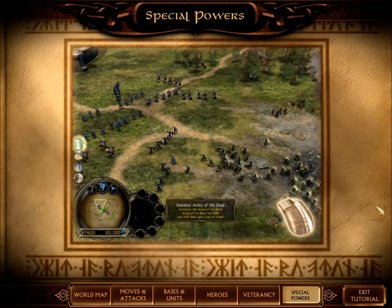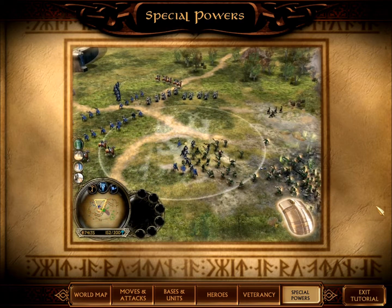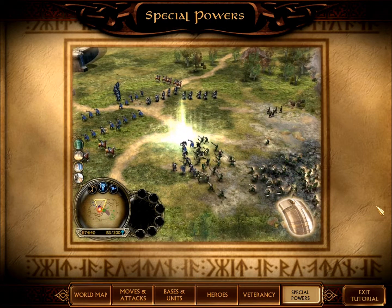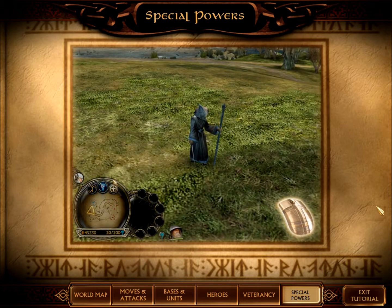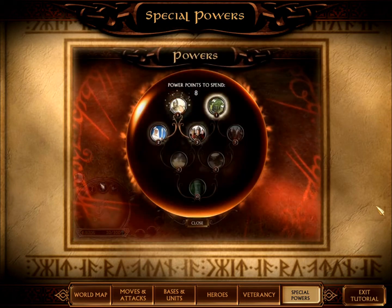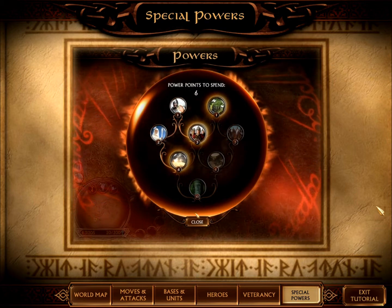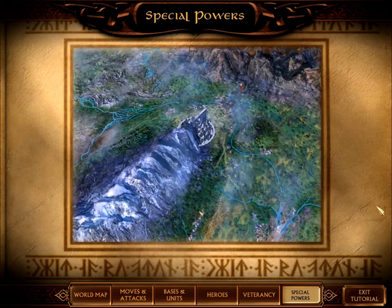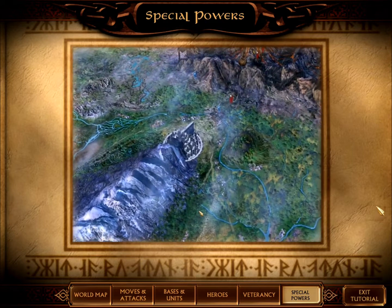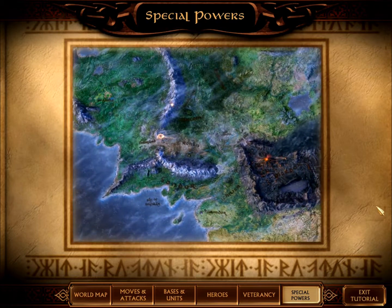When you have collected enough power points, you may select new powers to aid you. Your purchased powers will appear on the left side of the screen just above the Palantir. When your power is ready, you may left-click on it to use it. Some powers, such as Gandalf the White, are passive and do not need to be clicked on again once they are purchased. Thank you for watching the Battle for Middle-Earth tutorial. Follow these simple guidelines and you will soon dominate the whole of the land. Good luck.